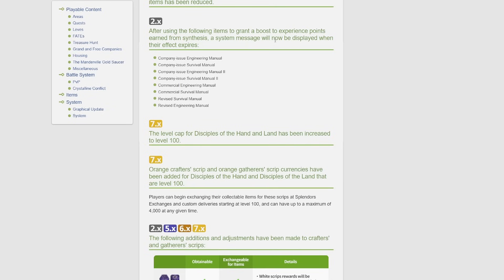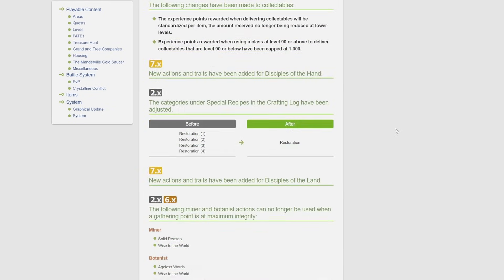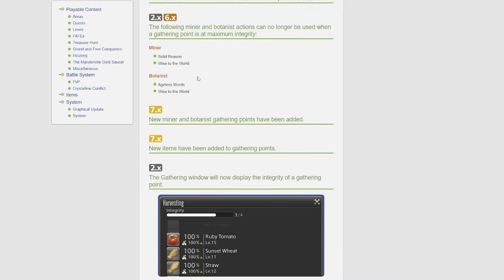The categories under special recipes in the crafting log have been adjusted. It looks like they're just compiling them — so instead of having restoration one, two, three, and four, it's just 'restoration.' It should be a little bit easier to read and navigate because there won't be so many separate entries.